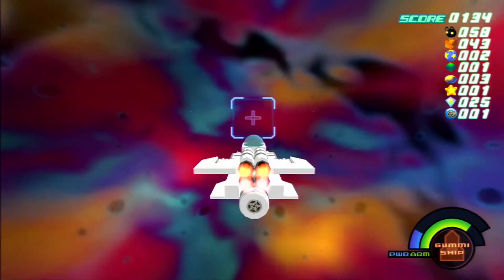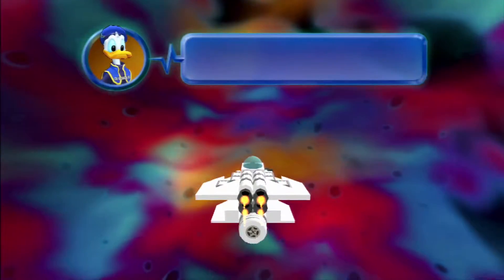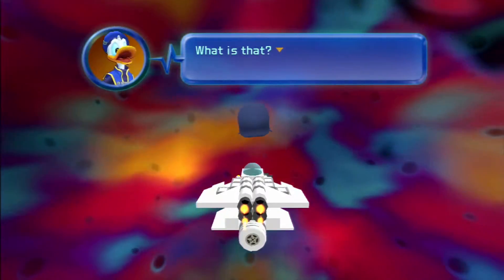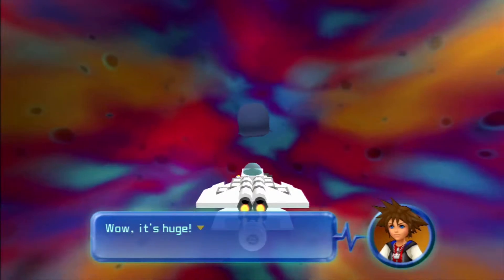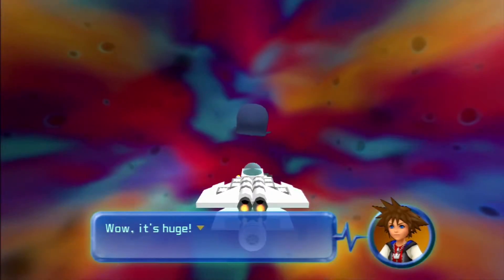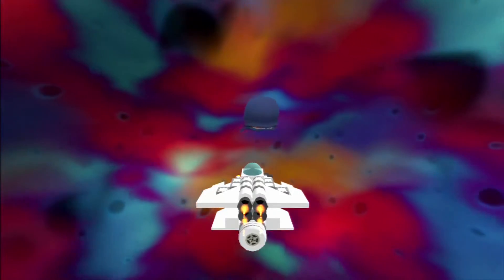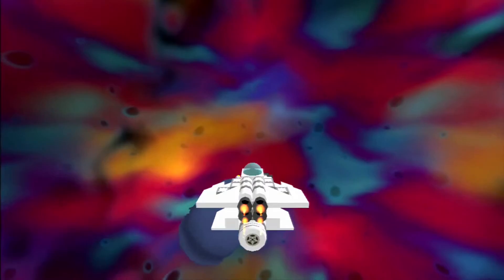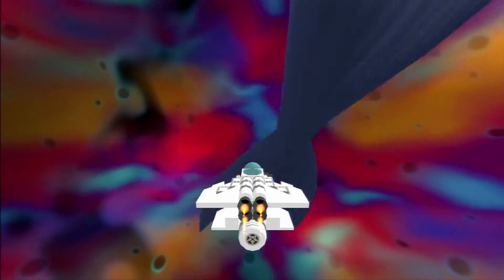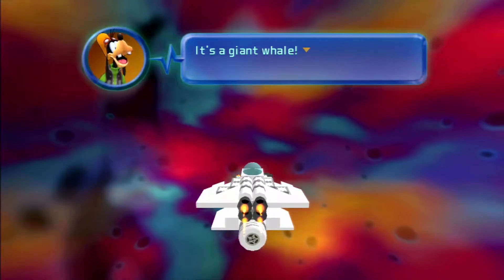Oh, and here we are, I guess. Well, funny thing. What is that?! What?! Wow, it's huge! No kidding! That's one giant whale. Just look at that thing. What I want to know is, how is it swimming in space? It's a giant whale!